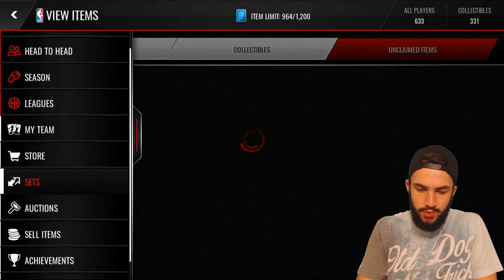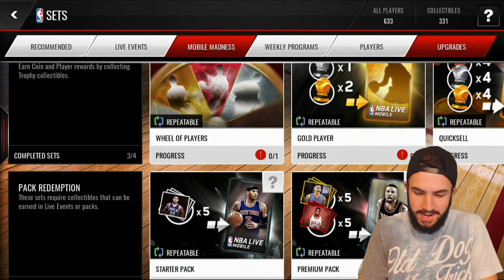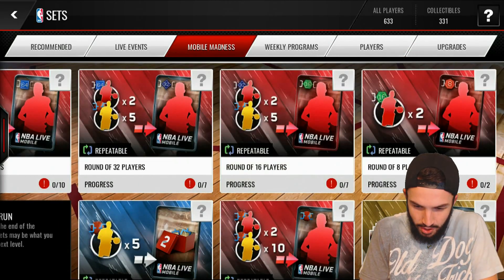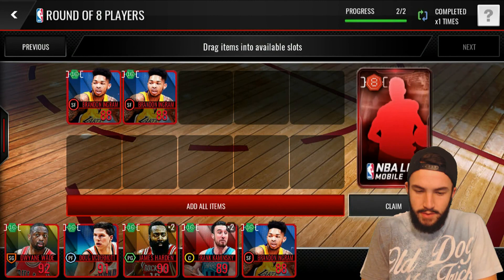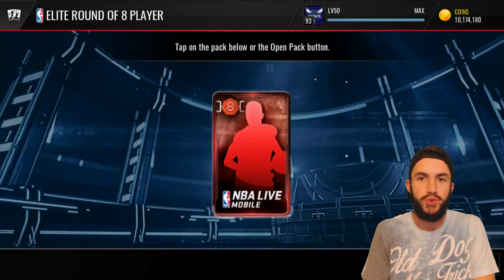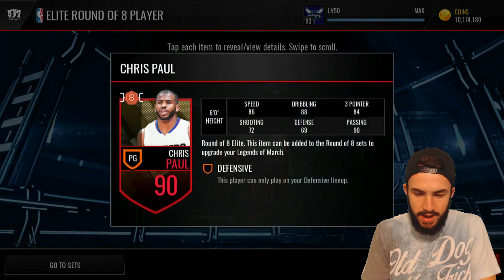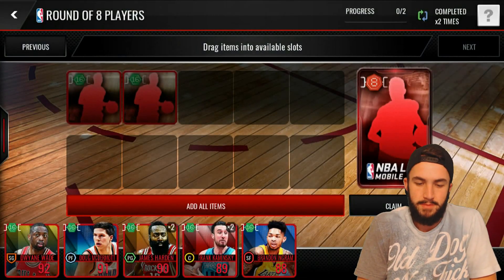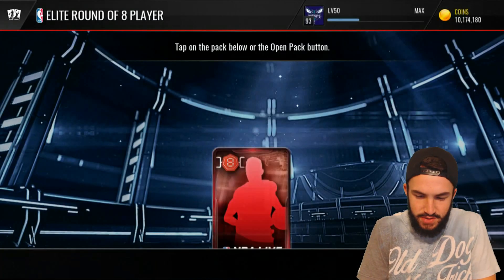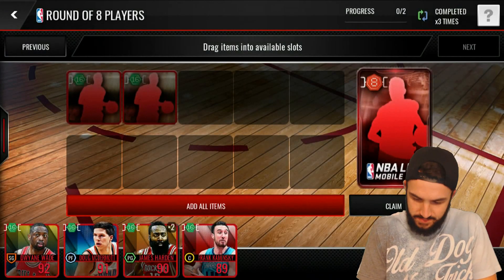We're going to hop on over to our sets. I know we're going to be able to do an Elite 8 exchange, and then hopefully we have enough. Round of 8, so we'll be able to get 2 of those. And then once we throw in 2 of those, we'll be able to get 2 round of 4 players. Let's see who we can get — 90 Chris Paul. That's not bad. I think 90 is the lowest overall possible for this set, but I'm not going to be mad because I'm going to end up throwing him into a set anyways. Next one: another Chris Paul.